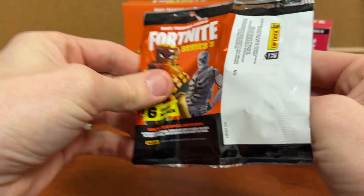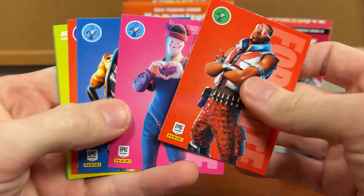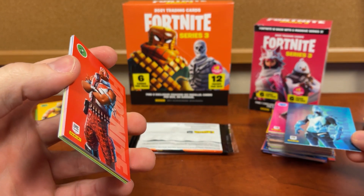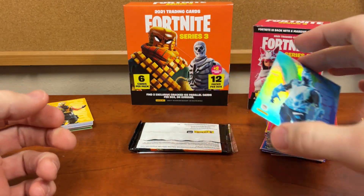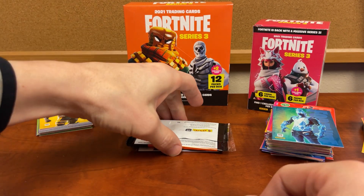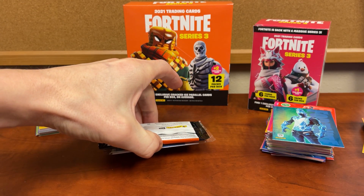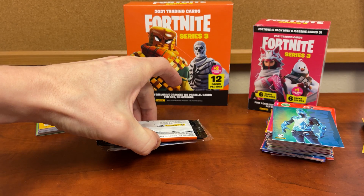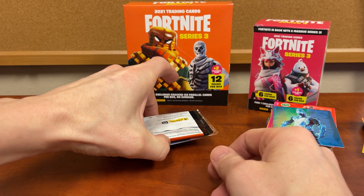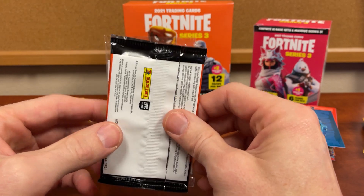I'll look it up — I usually have my computer behind me. Searching for Series 3 Snow Drift hollow on eBay — they're listed all over from $35 to $100, but the last one sold for $28. That's nice because we haven't even shown our cracked ice yet, so I'll cover those up for now.